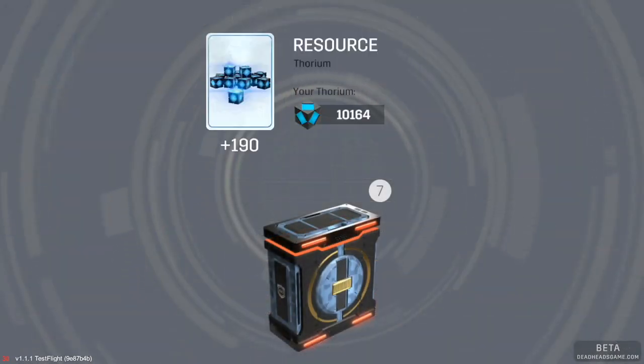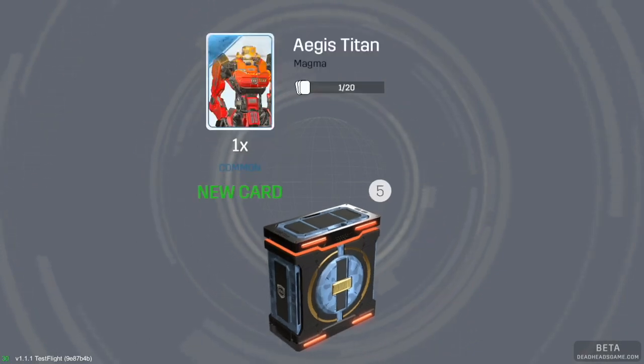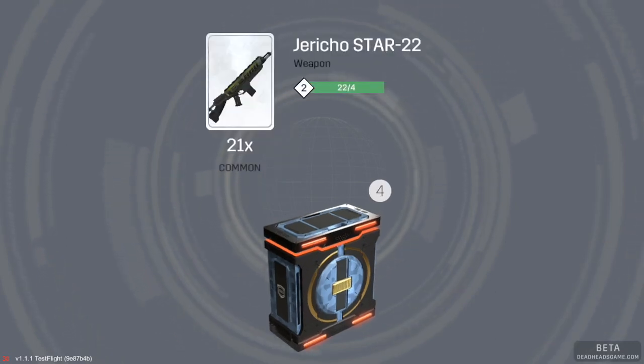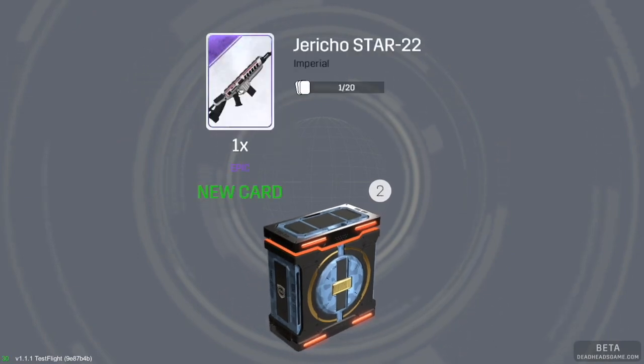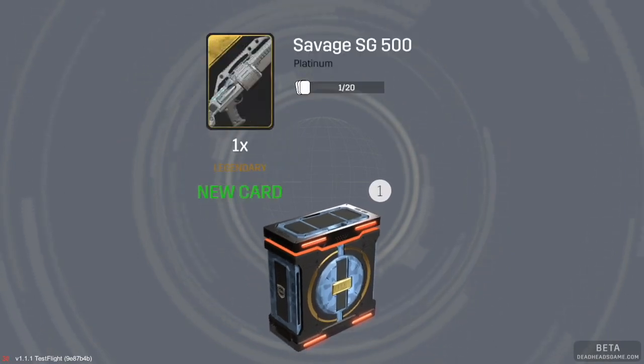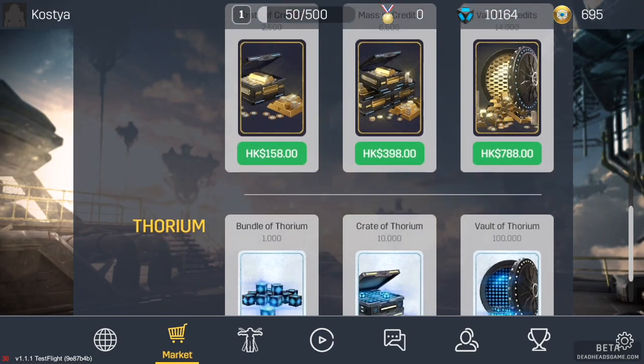From the elite crate we got: some Thorium, which is in-game currency; two cards of IDD Soldier, which means we can upgrade him; a new card for Ages Titan magma skin; 21 Jericho cards so we can upgrade Jericho pretty well; Savage Jericho Star imperial skin; and Savage Platinum — a legendary skin. Also Savage Desert Camo, a rare card. Pretty decent crate!